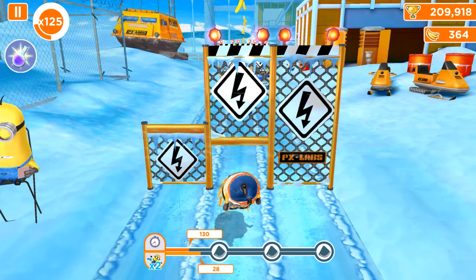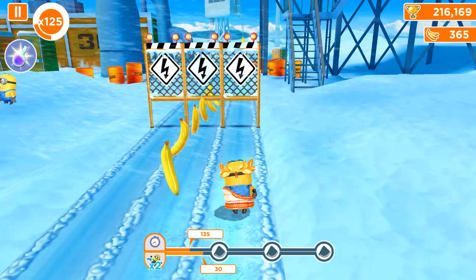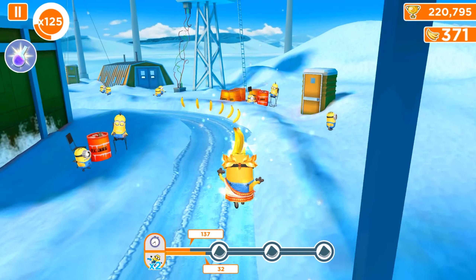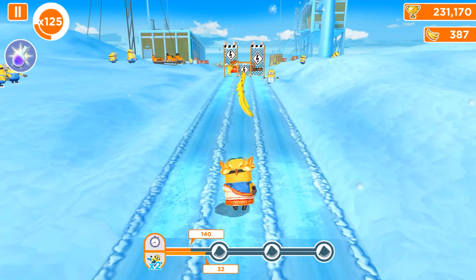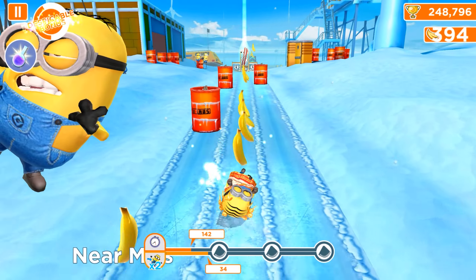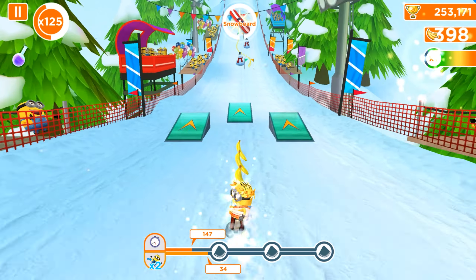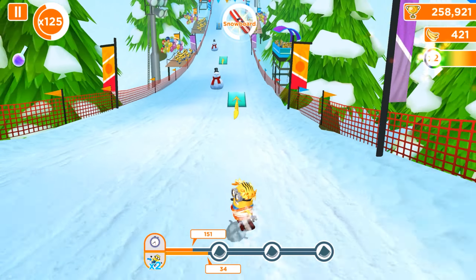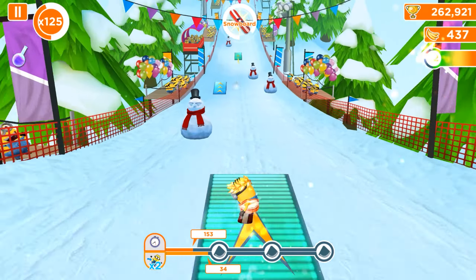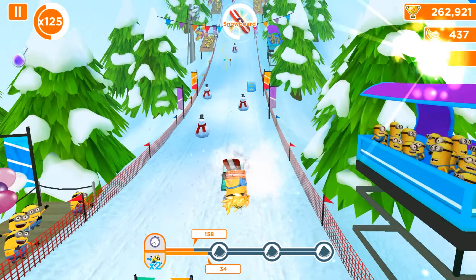Even though we have all the multipliers for the near misses, we are still failing. I think that's happening because the outfit is not specifically designed for the Canyon minion — yes, it's modified with golden tickets but it still doesn't work perfectly. Anyway, we have 34 near misses right now.